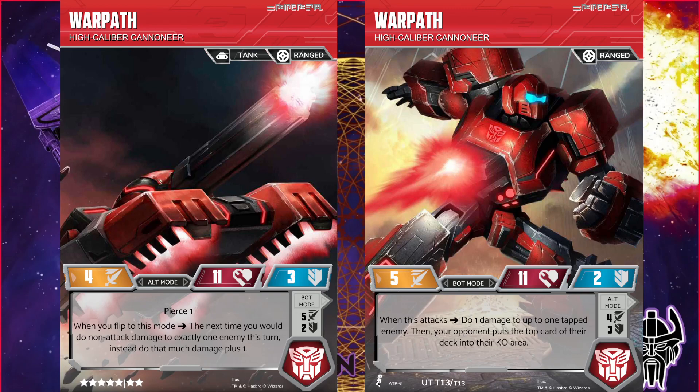In alt mode, he's 4 attack, 11 health, 3 defense. While 11 health might seem low — that's less health than Seaspray at 6 stars — the 3 defense means that unless you're against Pierce or Burn strategies, he's going to tank a hit. The 4 attack is no joke either; that's high attack for not having to flip on your 7-star. And Pierce 1 means you're always going to at least deal some damage. Where he really shines in this mode is his flip ability, which says when you flip to this mode, the next time you would do non-attack damage to exactly one enemy this turn, instead do that much damage plus 1. This is an effect really only on one other character currently in the game — Superion with his ATP Stratagem — and it lets you amplify the damage you do, meaning even cards like Zap can become Plasma Burst.